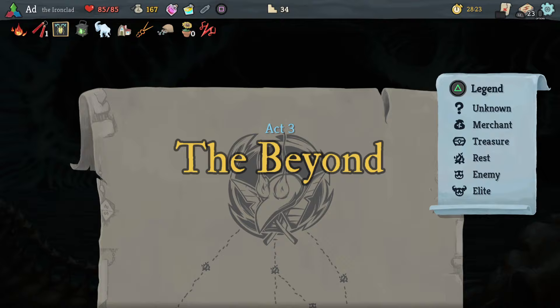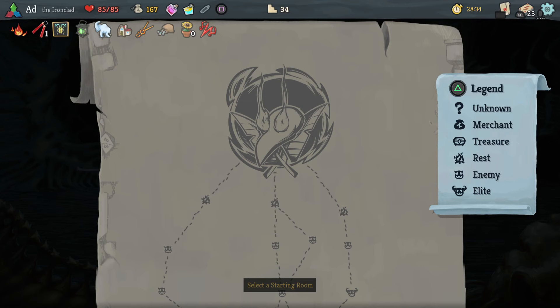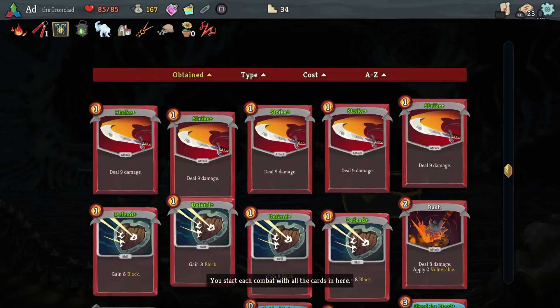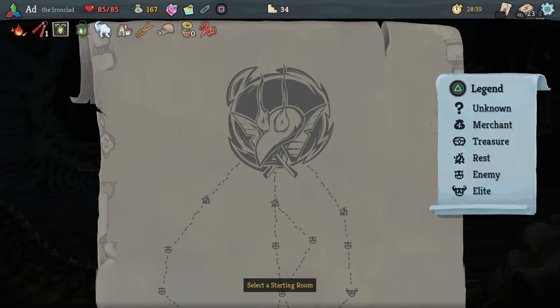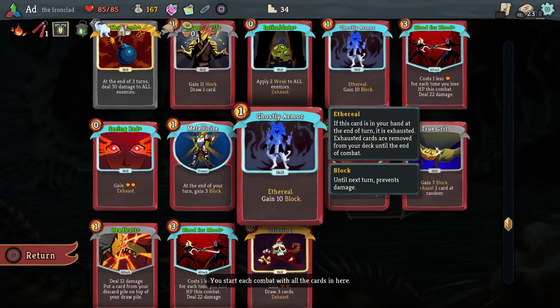I've now got plenty of energy sources — I've got Seeing Red, Offering, the Happy Flower, the Lantern, and Mark of Pain, so it should be all good. Alright, so we've got the Awakened One. I've got the Awakened One — look at my cards. I've got two power cards, so the Awakened One powering up from the power cards is not really going to be a problem. I'll just play those. I kind of want to get in the shop and take out like a Strike or something — let's go this middle path.